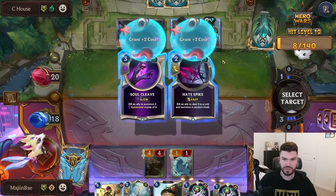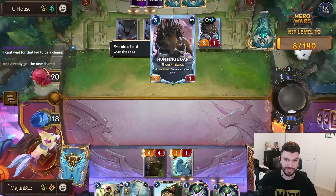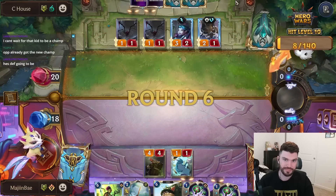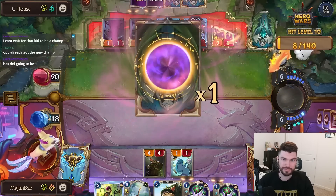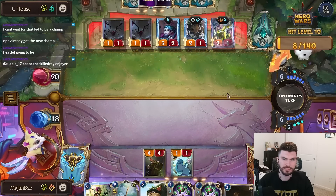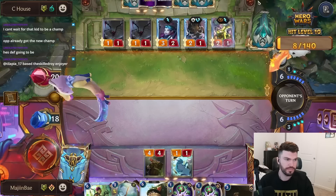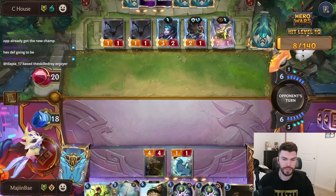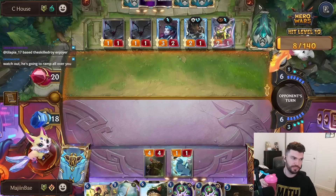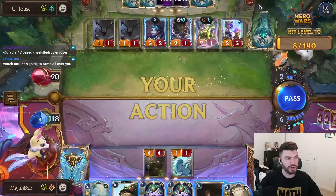Oh, they got the Soul Cleave thing — kind of funny. Just gonna take the Soul Cleave — remember the decks that wanted to Soul Cleave this? Stop it — I'm hitting good things! We hit Peddler which is really good — don't hit Ava, don't hit Ava. Oh thank god, okay.